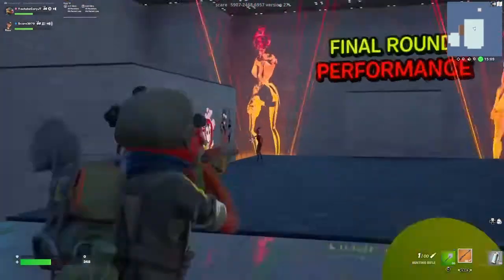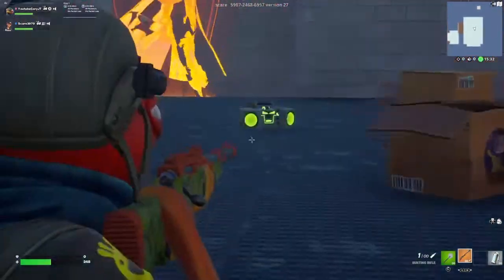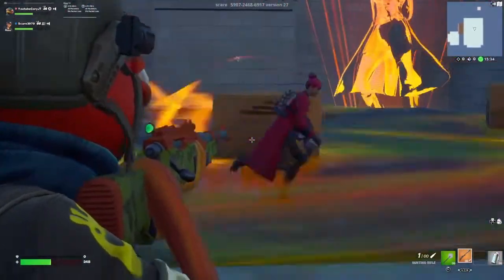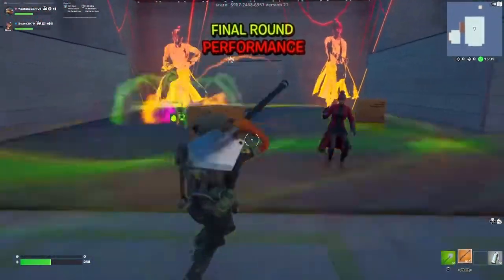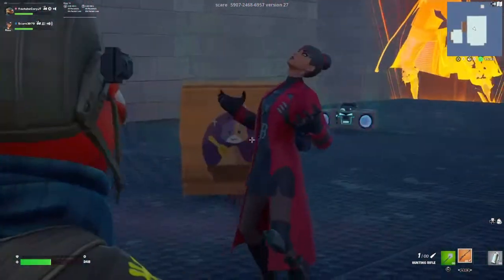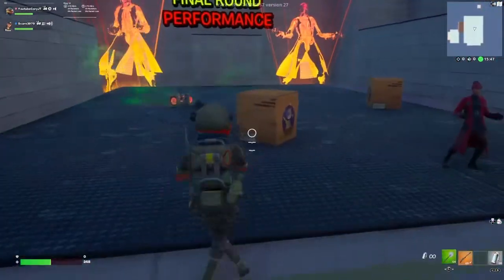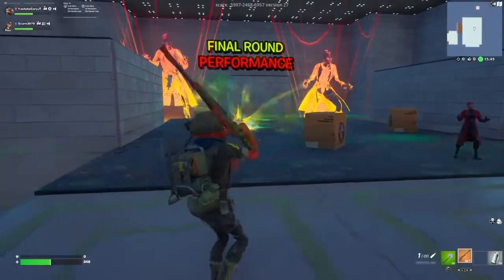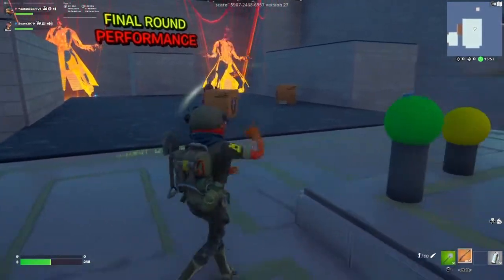Cool skin here - they got the boom box, then jump out the cardboard box with C4s placed everywhere. Detonates the C4s, big explosion, and then laughter. Not too bad - I do like the combo a lot to be fair. They jumped out the box and detonated the C4. Kind of matches the agent theme but not my favorite overall.